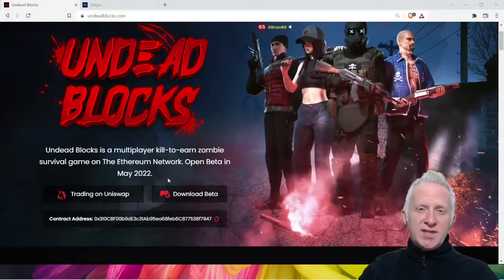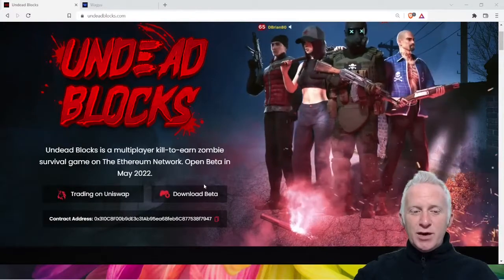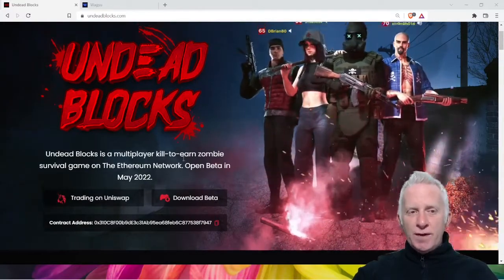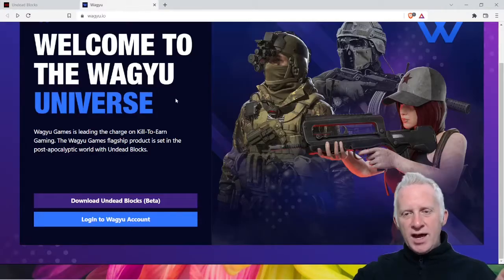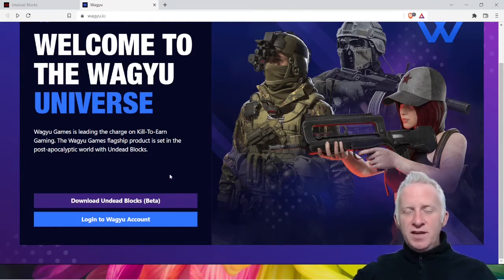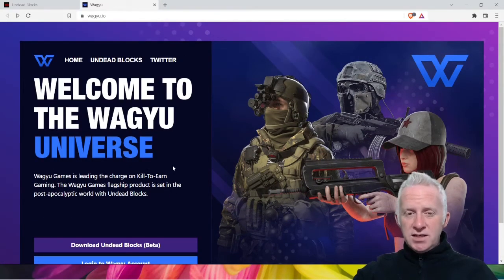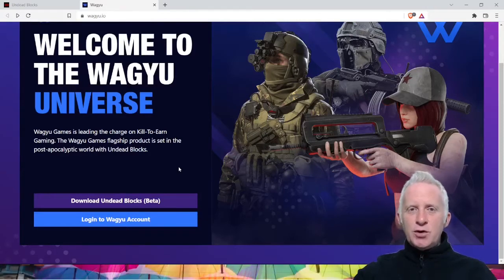Open beta launched in May 2022. You can download the beta right now and the token is trading on Uniswap. When you click download beta, you have a screen that appears. The first thing you need to do is create an account and then download Undead Blocks. I'm not quite sure if you can play the beta without owning an NFT from the game — I think you will need to rent an NFT to be able to play.